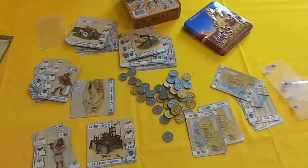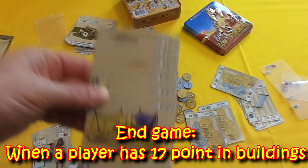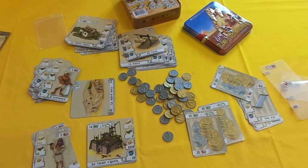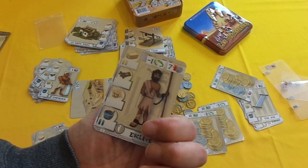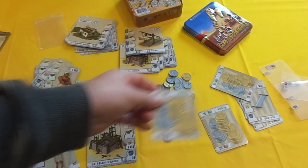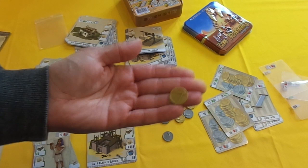Gameplay continues until one player has more than 17 points of buildings in front of them. When that happens, play continues until it goes back to the first start player and then the game immediately ends. You total up all the buildings you have built, and also add any machines which give you an extra two points. If you have unfreed slaves, minus them — though you can pay 5 coins to free them. If you have loans and 15 coins, pay to get rid of the loan. Then count up your money: each 1-coin piece is worth 0.1 of a point and each 5-coin piece is worth 0.5 of a point, so 10 money equals one point. The player with the most points wins.